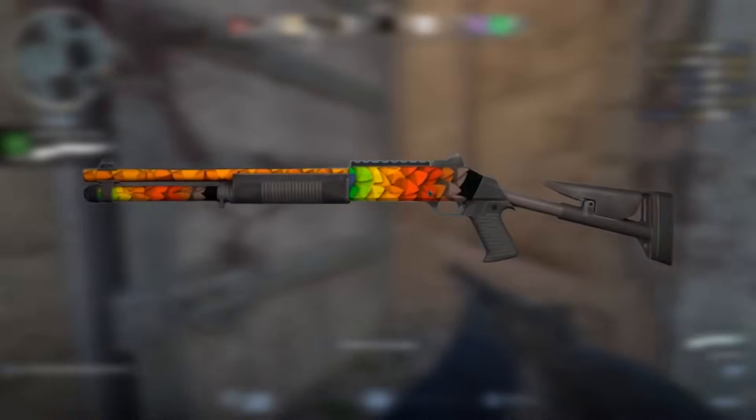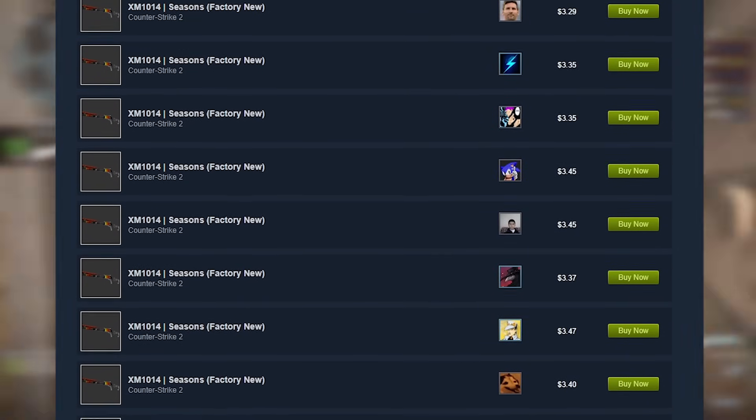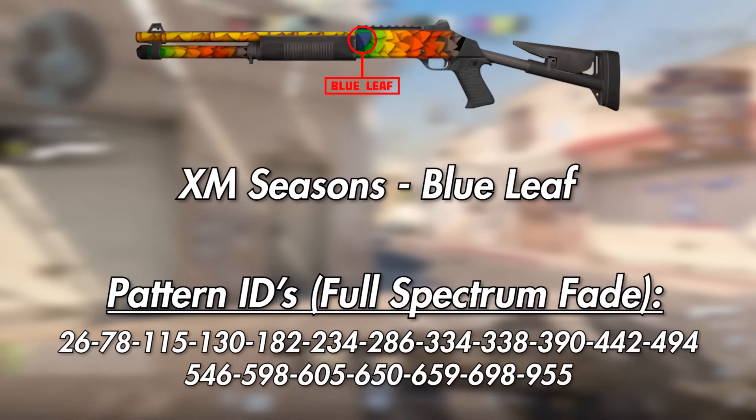There's also a version that people call an incomplete spectrum fade where the leaf is cut off. This one is around half as rare as the full spectrum. The price varies, but I've seen it go on the market for no overpay to a few dollars more depending on the condition. I definitely think this one is worth hunting for since it's such an easy one to find for no overpay.